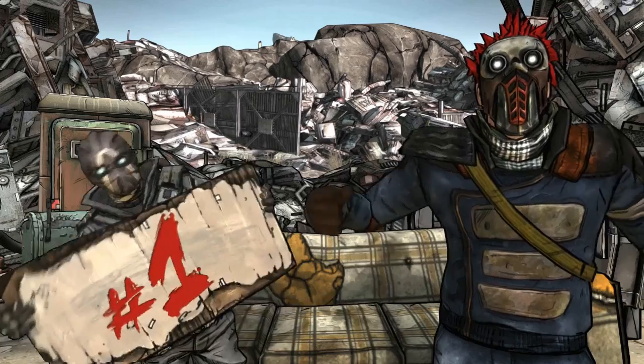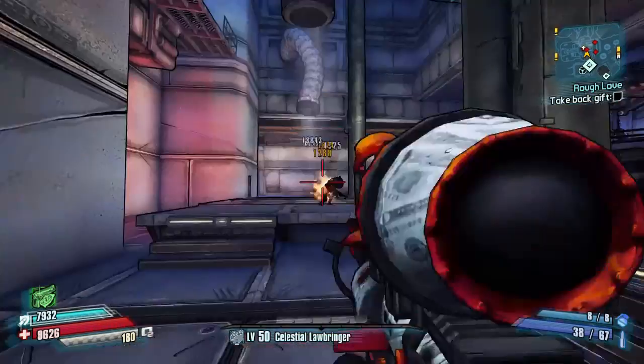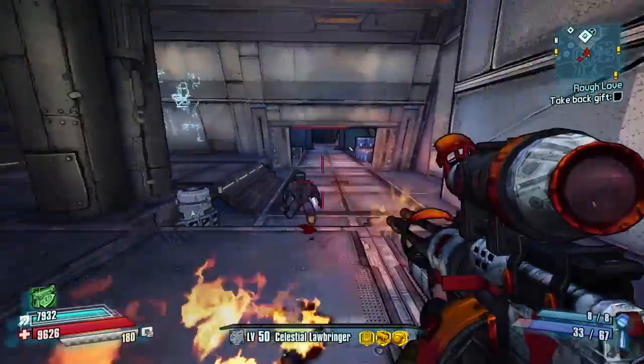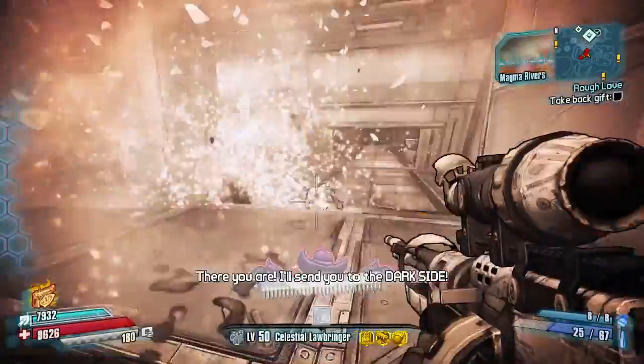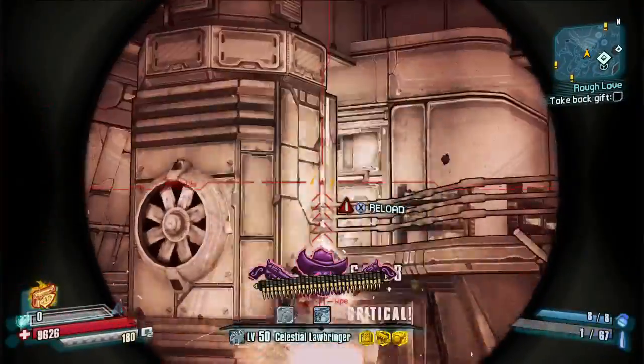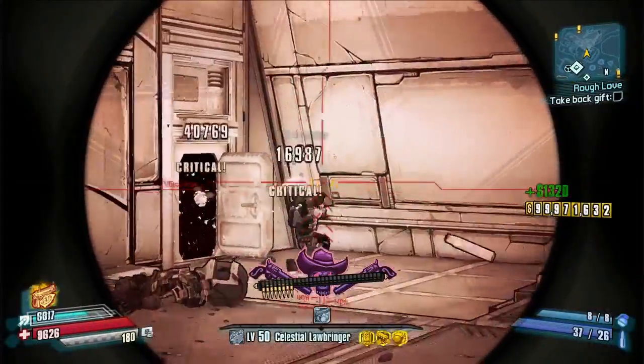Number one is the Machine. This flat-off sniper rifle reminds me of the Lyuda from Borderlands 2, except the longer you hold down the trigger on this one, the higher your damage output goes. This gun is so powerful that you can slay most bosses with a single clip.